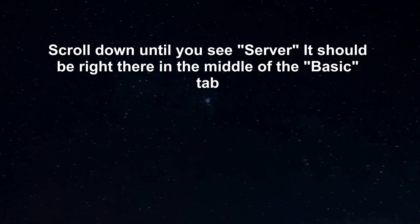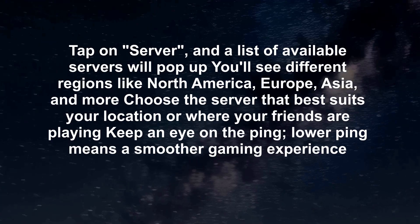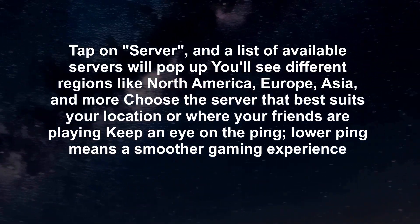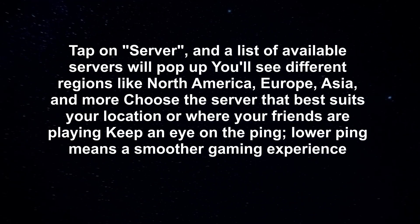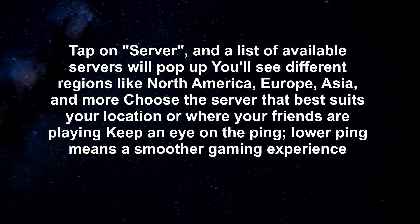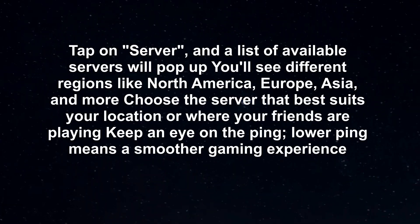Scroll down until you see Server — it should be right there in the middle of the Basic tab. Tap on Server, and a list of available servers will pop up. You'll see different regions like North America, Europe, Asia, and more. Choose the server that best suits your location or where your friends are playing.